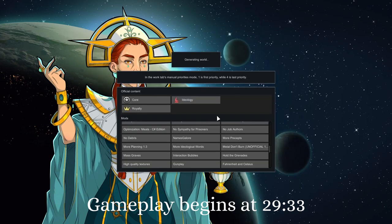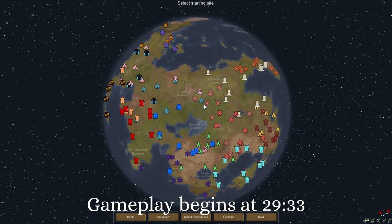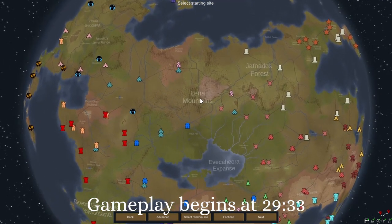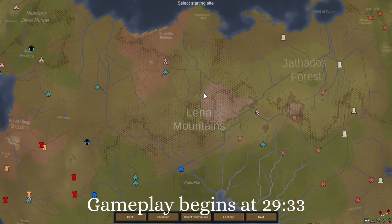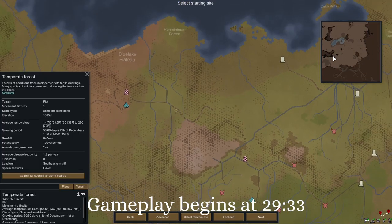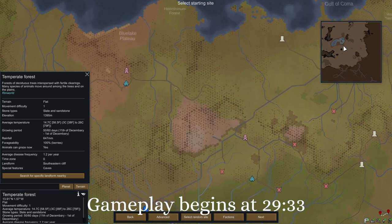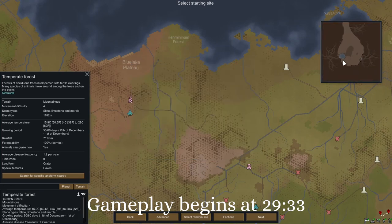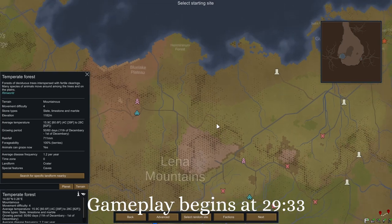Let's see what kind of planet we have. For a sparse population that's a lot of people, but it's fine. The central area is already looking quite appealing. We do have map reroll, map preview, and Geological Landforms — three separate mods — which will show me what the map looks like before we get there so we can find something interesting. When I was originally planning this I wanted a mountain base, but since we did that with Winston, I don't really want to do another one.